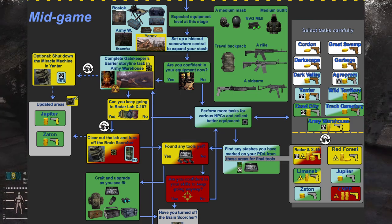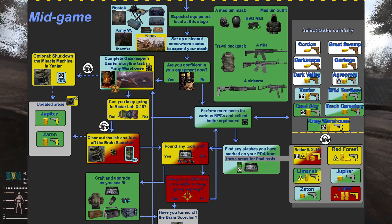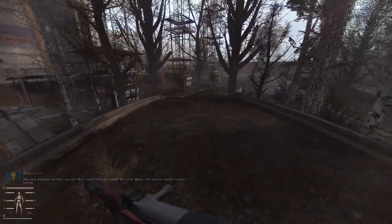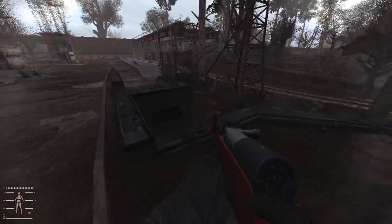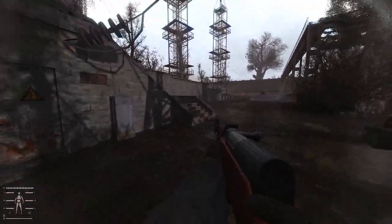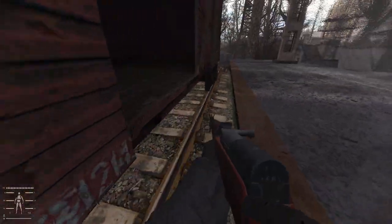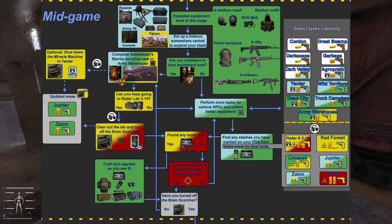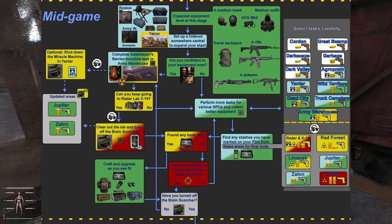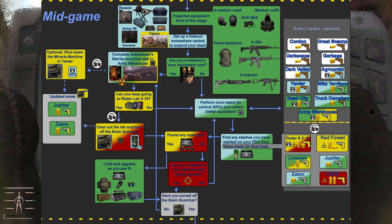The entirety of mid-game revolves around getting your equipment right. If you are not confident in your equipment, you have two forks in the road. You start completing the Gatekeeper Barriers storyline task in Army Warehouse. You want to shut down the Miracle Machine as an optional step for updating areas of Jupiter and Yantar — probably good to do. Can you keep going to Radar Lab X? If no, you want to turn back. A lot of these things turn you back to doing more tasks, getting more gear, building your stash, getting stronger, and repairing good weapons. When you're finally able to upgrade everything — your PDA, echolocator, night vision, backpacks — at this point you should have all the tools.